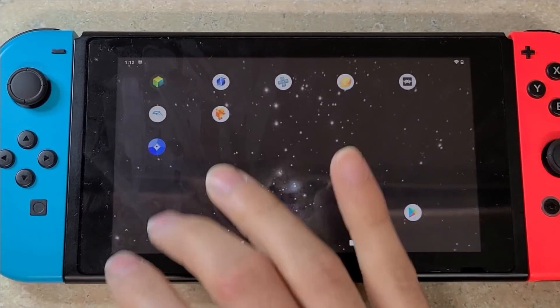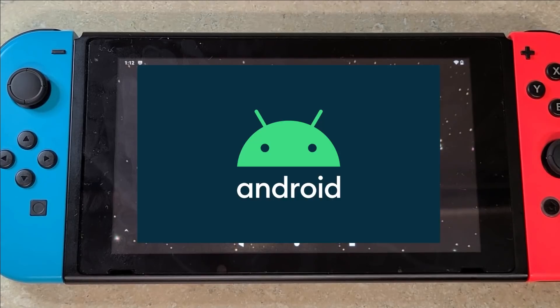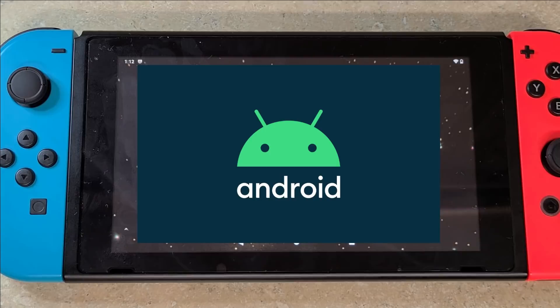What's up YouTube, Lowtech here. Today we're looking at Android on the Switch — this is Android 10. It runs great, I've had no problems. Installation was about 15 minutes.